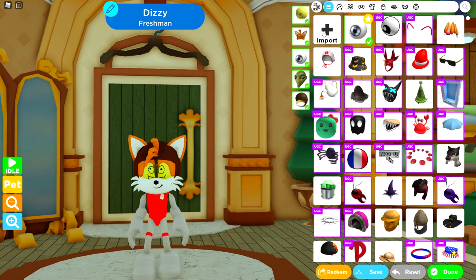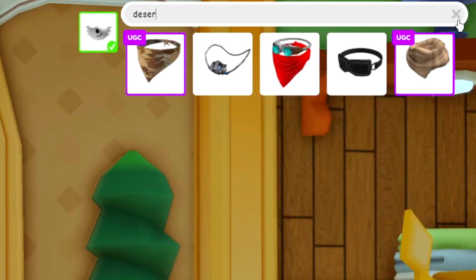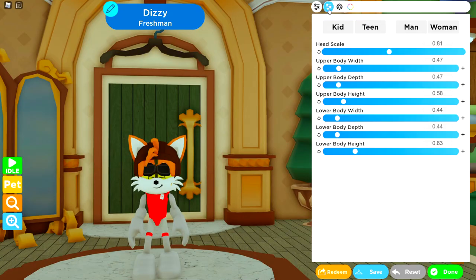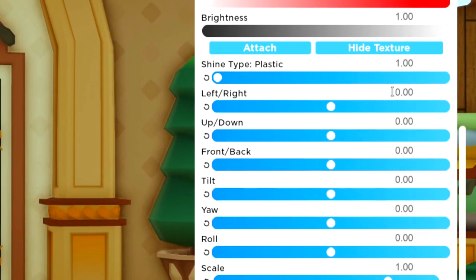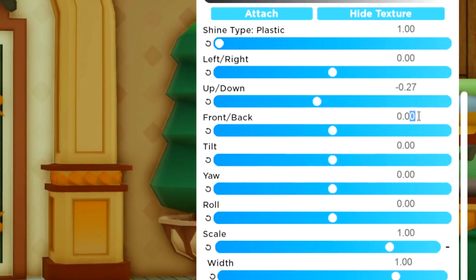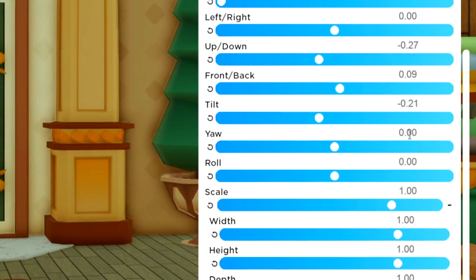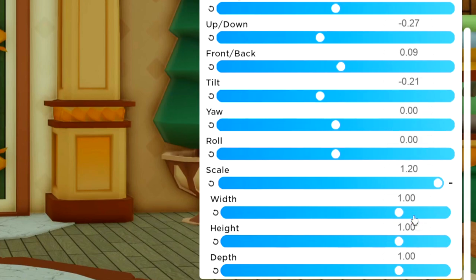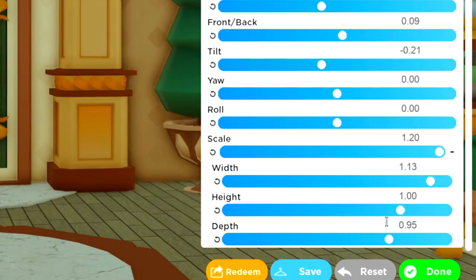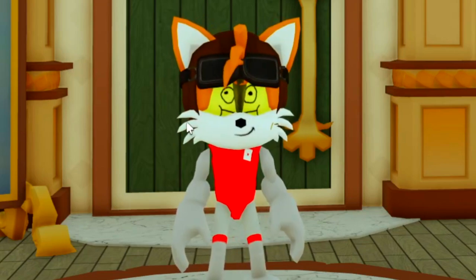It turns out I was looking in the wrong place - go to the face section and search for 'desert', which gives five results. The one you want is the desert goggles. Tuning: up and down minus 0.27, front and back zero, tilt minus 0.21, yaw zero, roll zero, scale 1.113, width one, depth 0.95. That gives us the goggles we need for the helmet.